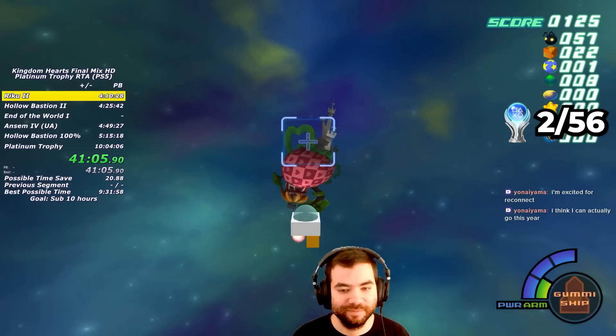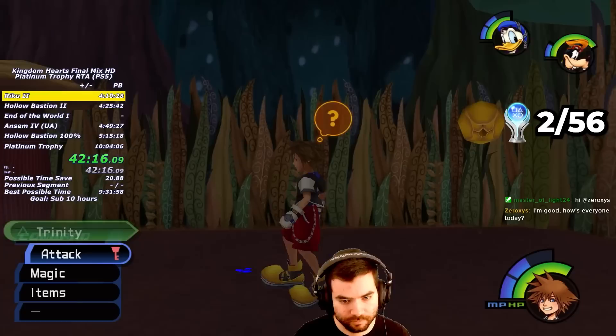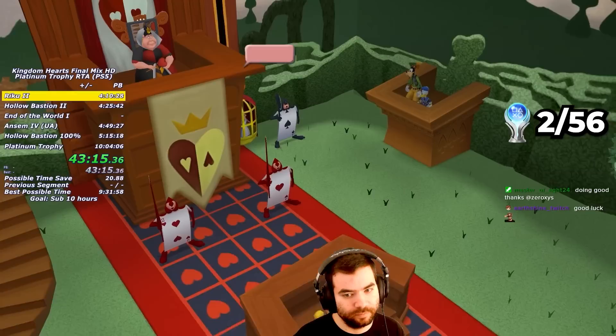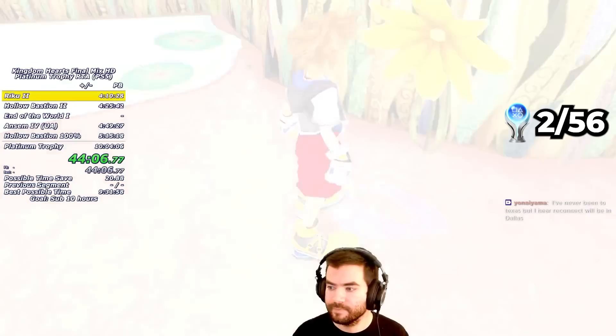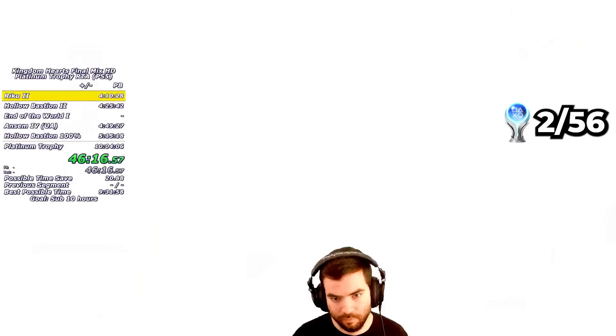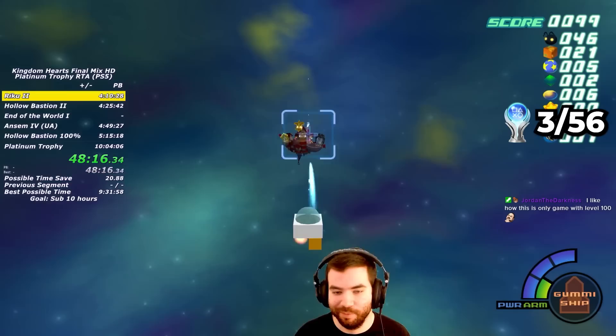Next up is Wonderland. After meeting the Queen of Hearts, we need to collect one piece of evidence to progress the story. I grab the Blue Trinity right next to it and the Dalmatian's Chest up top. Before presenting the Card Soldier with the evidence, I open and close Jiminy's Journal to trigger a text box glitch, which saves time on the English version. After destroying the Crank Tower, I push the big rock in the Lotus Forest for later, head to the Tea Party Garden, light some lamps in the Bizarre Room, and defeat Trickmaster. Sealing the Keyhole gets us the Rabbit Hole trophy.